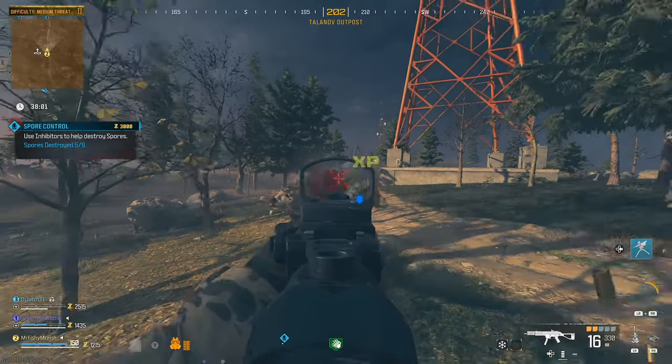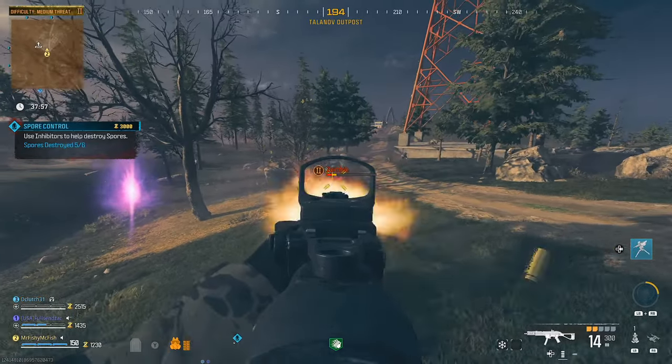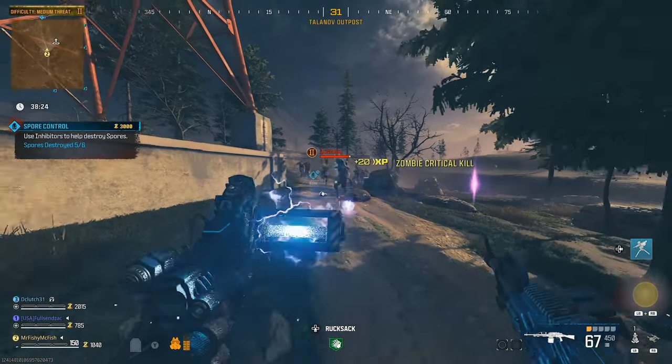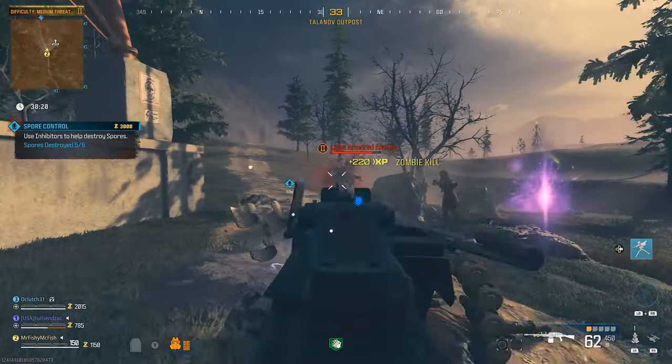Then you'll want to make sure you use a gun with limited damage, especially at range — I found SMGs to be the most consistent for this. Make sure you don't pack-a-punch and try to keep the rarity low. You'll also want a good gun as your secondary, as the Hellhounds will be spawning along with a lot of very strong zombies.